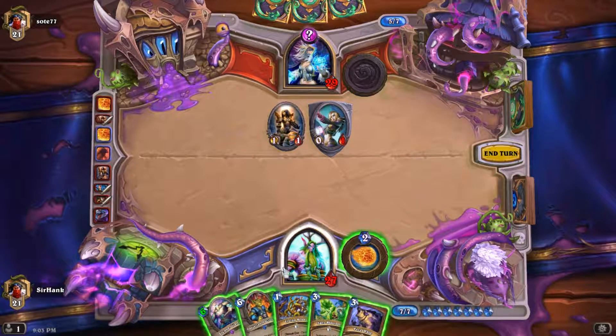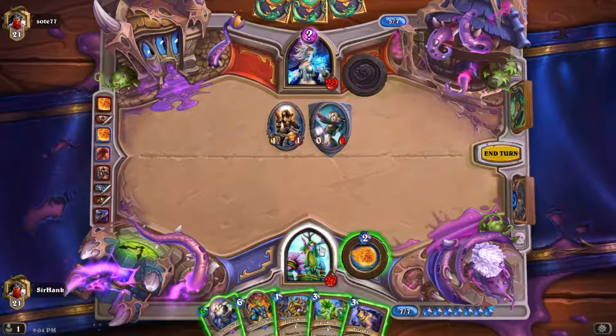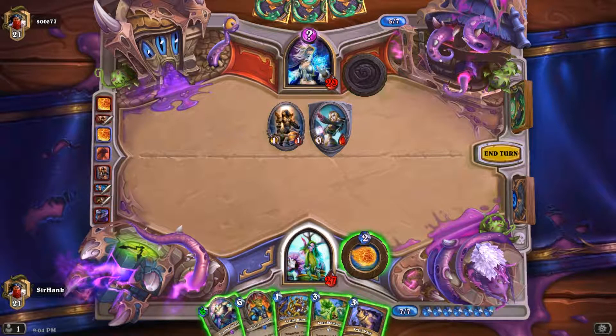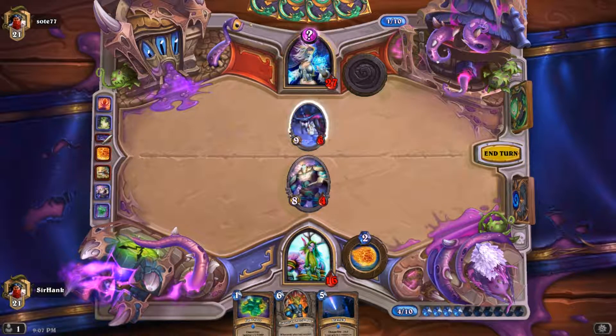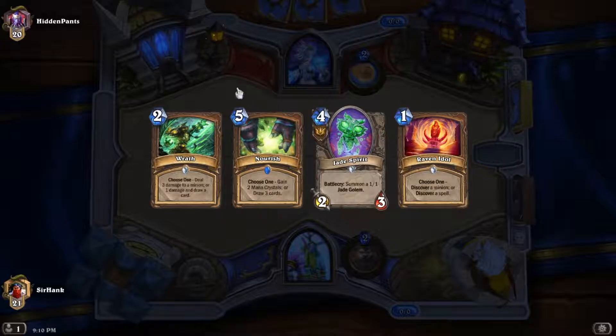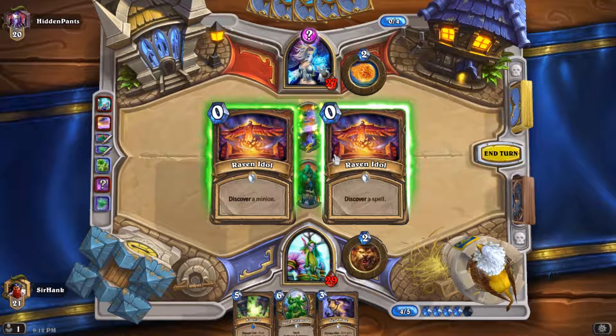What it does is each Jade Golem you play is 1/1 bigger than the last one as the game progresses. The problem is you do have to kind of ramp to it, and especially in the early to mid game it can be a little slow to get the ball rolling. The reason I'm playing Druid is because Druids have ways to increase their mana gain, so you can get to higher mana cost cards more quickly.